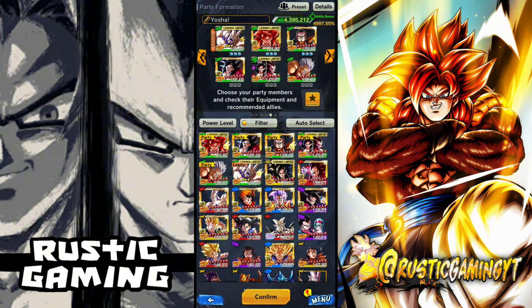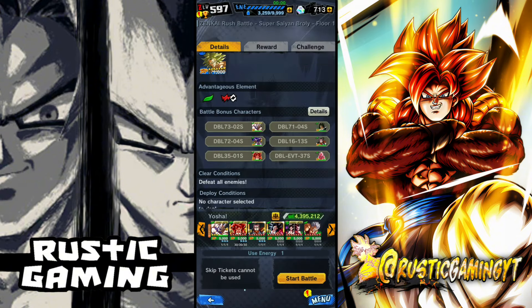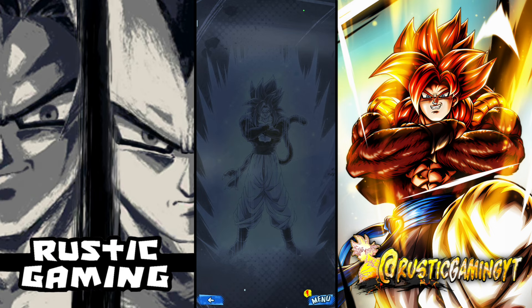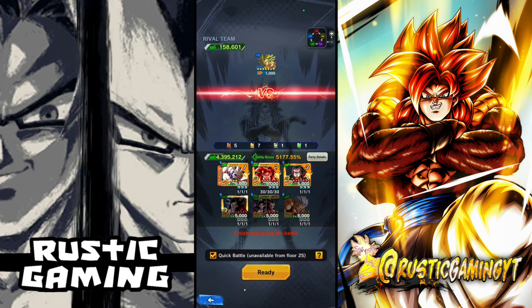Just mainly pick the three units you have. Even if you don't have all the GT units, you can just have, say, only Broly, Boo, and Kid Boo — just basically focus on a full green sort of support bench to help out the units. Zengkai Rush battles aren't very difficult. They used to be, but with all the Zengkai buffs we got, it's fairly easy to do now.